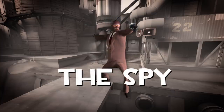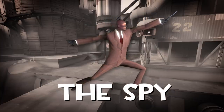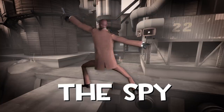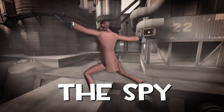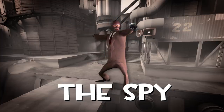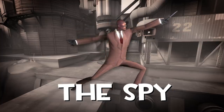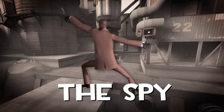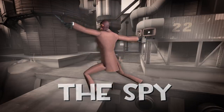The Spy is a master of disguise. He can disguise himself as any member of the opposite team, turn invisible, and instantly kill anyone with many of his knives with a backstab. Even if that fails, he can still use his revolvers for a quick getaway to live again another day. Lock up your sentries, hide your heavies — the Spy is coming.